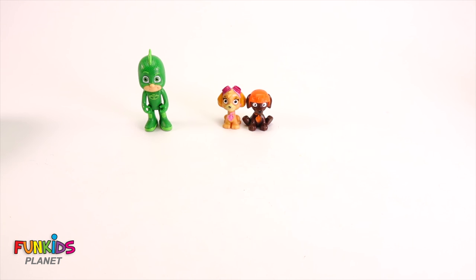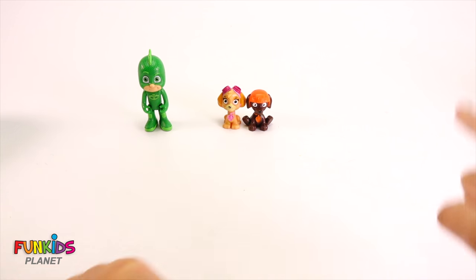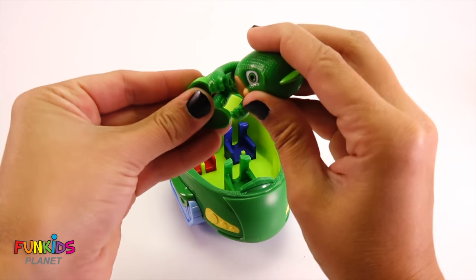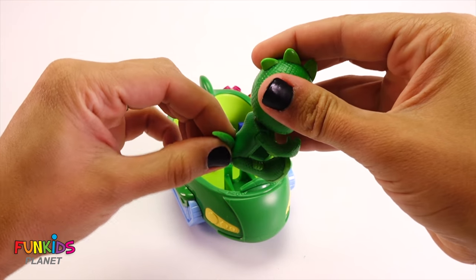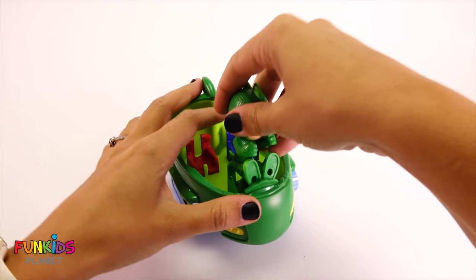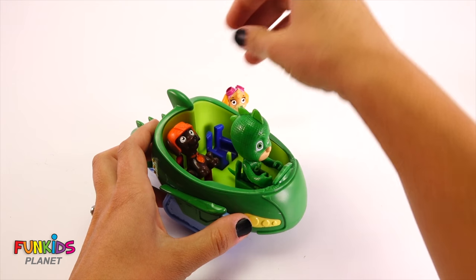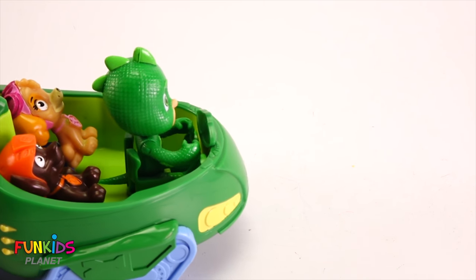Now we gotta find our last vehicle for these three. Are you guys ready? Here we go — woohoo! We found our last car for Gekko. His tail kind of spins too, but I think we can leave it down for him to fit. There, now he's ready to drive. Let's stick in Zuma and Skye. Now they're ready to go. See you later.